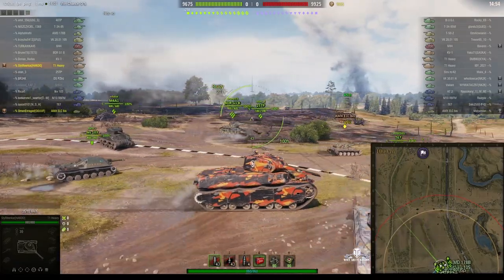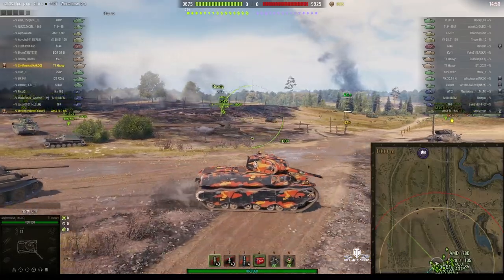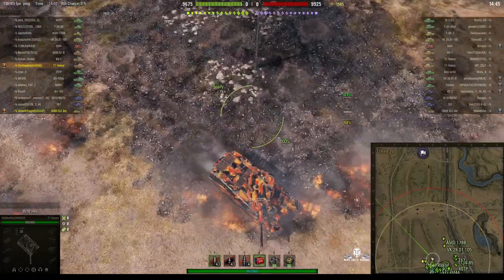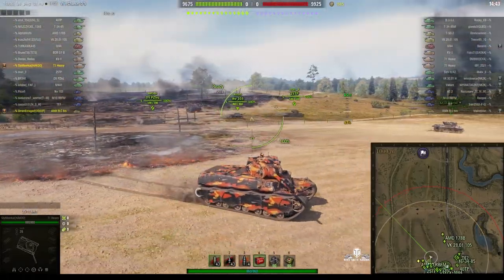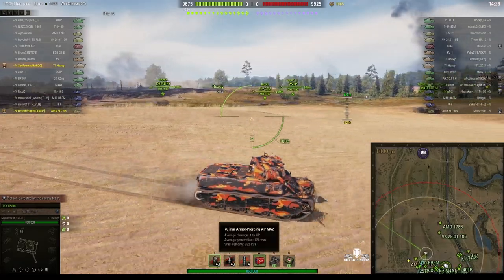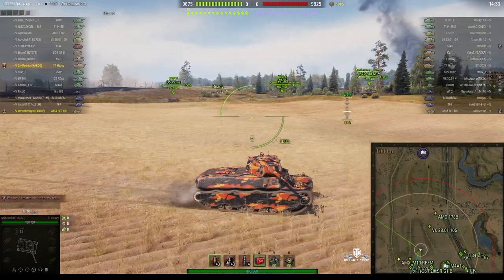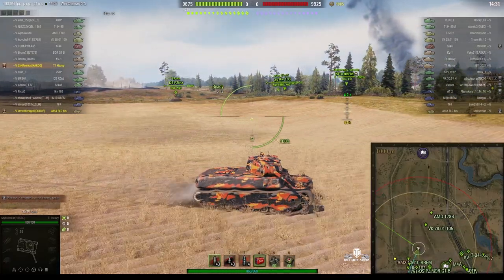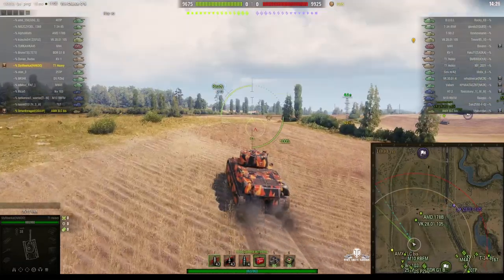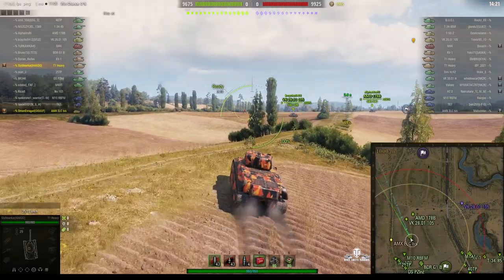You can see two marks of excellence on the barrel of Sly Meerkat's gun. It's a 76mm capable of 115 alpha and penetrates fairly decently. It penetrates up to 128mm with standard AP, and with the APCR it goes up to 177mm. It's also got a decent fire rate — standard fire rate 3.45, Sly's got 2.74.